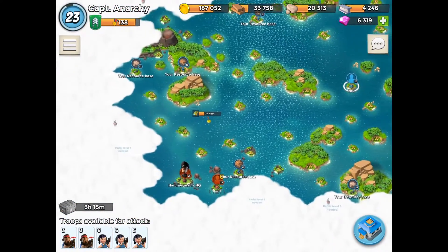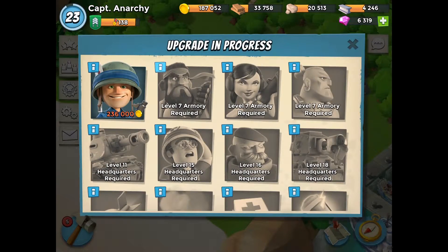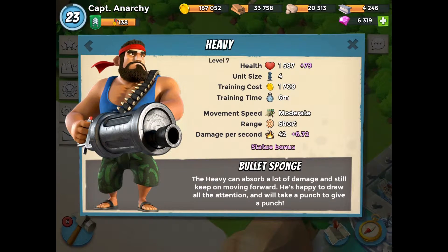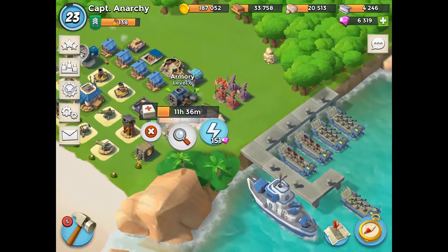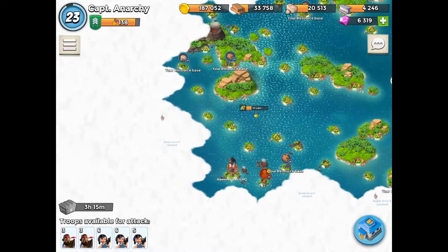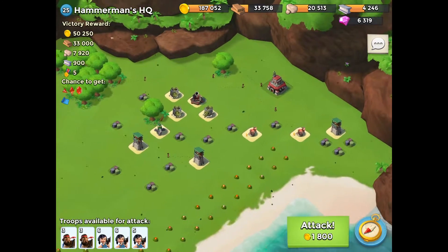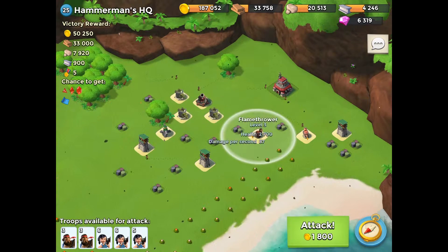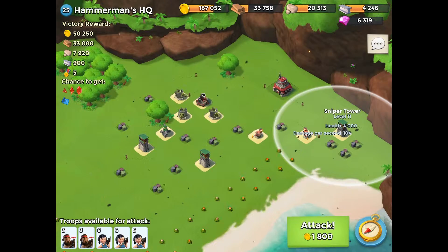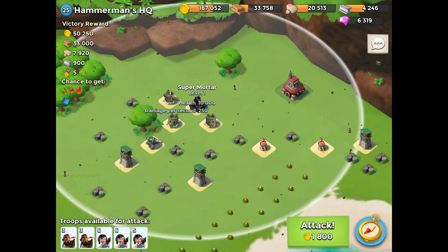Anyway, we've got our Zookas loaded up and our Heavies. I'll show you guys the levels on those — I've got level 7 Heavies and level 6 Zookas. You guys have seen my boats already. So we're going to scout Hammerman HQ 25. We've got cannons, snipers, machine guns, a sniper tower, a flamethrower, and a super mortar.